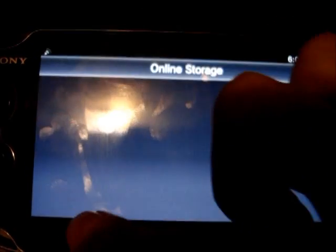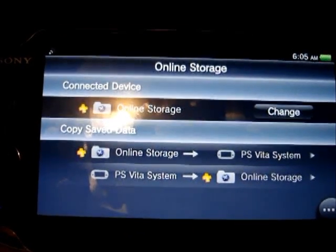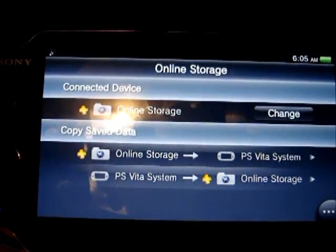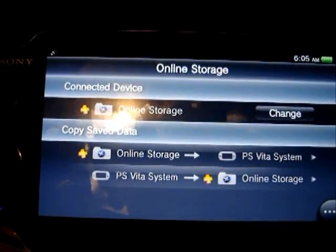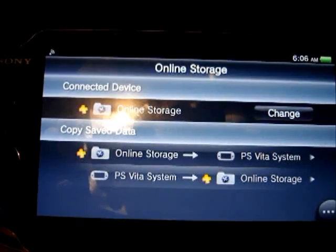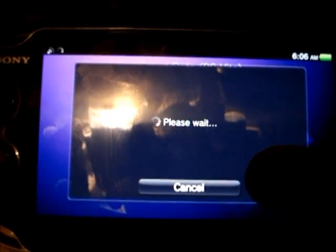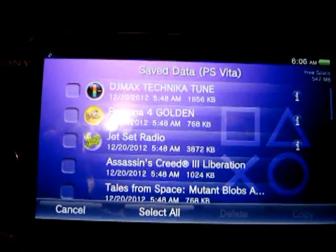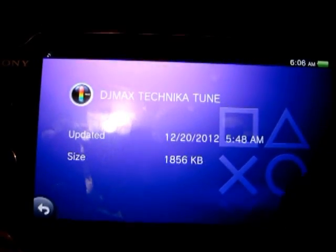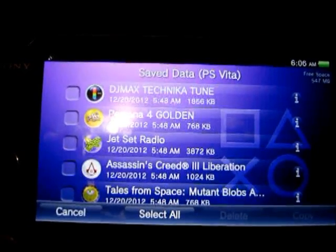Then, hopefully, if you delete one of the icons — because that's usually where the save data is stored for the game — if you delete it and then put it back on, I believe you go here to Online Storage, to the Vita, click whichever save you want, download it, and then you should have your save state back.